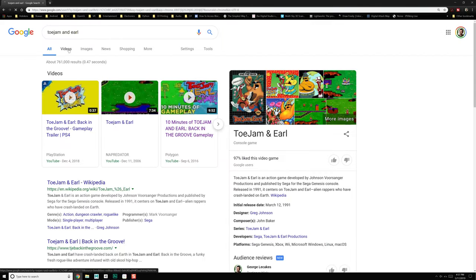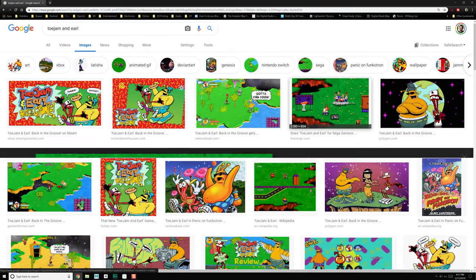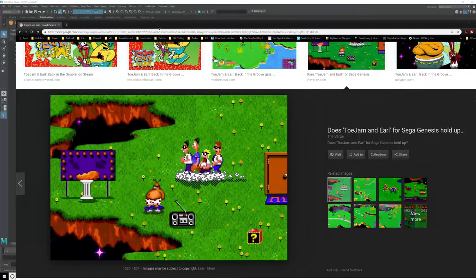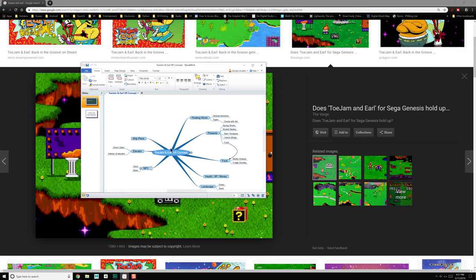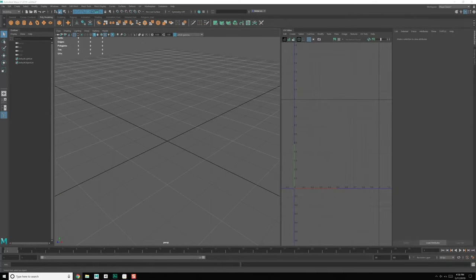Let's go ahead and search ToeJam and Earl and see what we've got. So images — and there we go. We're going to be going with the classic game, but we're going to spice it up a little bit. We're going to need 3D models to work with — the ship piece itself, and the pieces of the floating world and the presents. So let's create these 3D models and get them working for us.